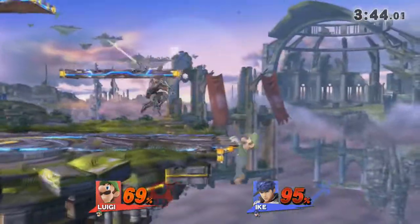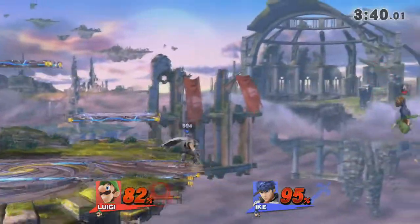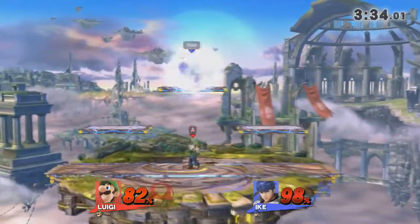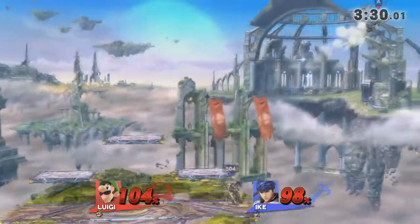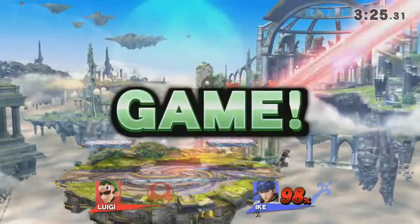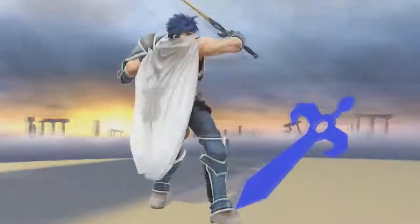Jab combo. Here we go — edge guard him! Ooh, nice turnaround forward kill. Going for the neutral. He's really just stalling on the ground. This is a very close game — forward air, not going to kill. He missed the ledge, I think he got the wrong ledge. Nick takes game one.